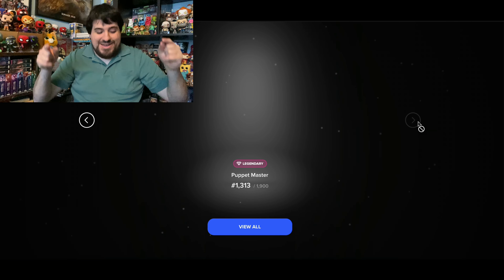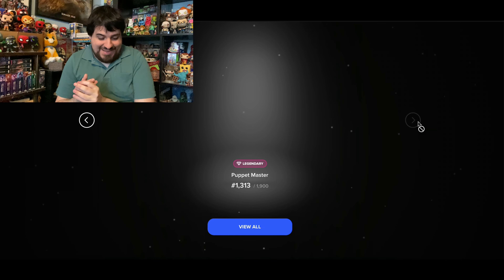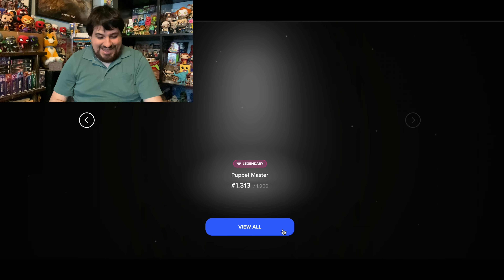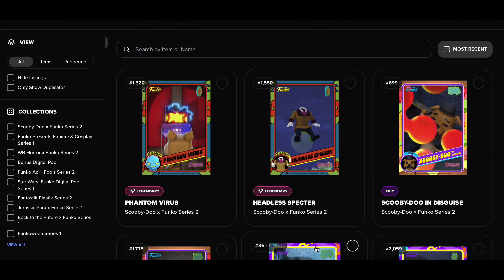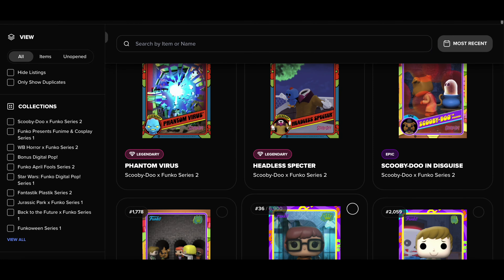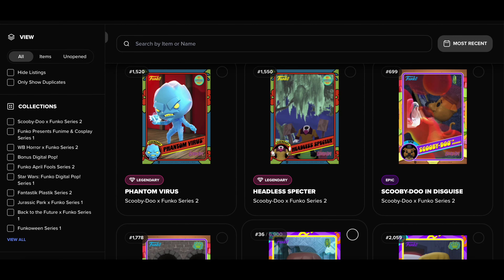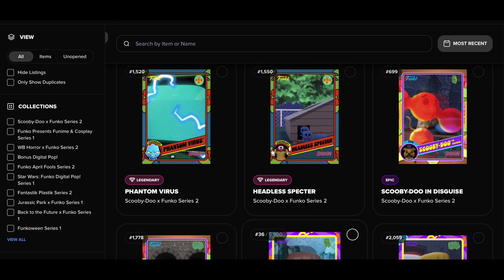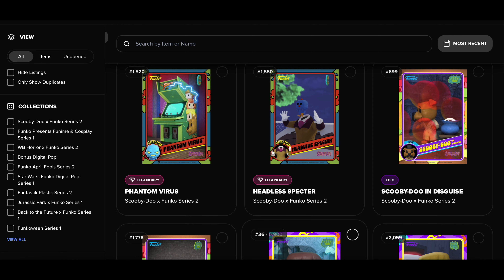Yes, we got one! We got the legendary Puppet Master. I was really excited to get one redeemable in one of these packs, but I had to get the Fantavirus and the Headless Spectre, so I decided to purchase them with some credits that I had from selling cards from some other packs.